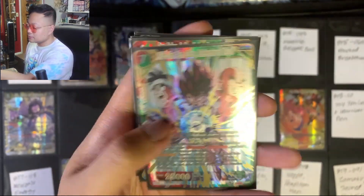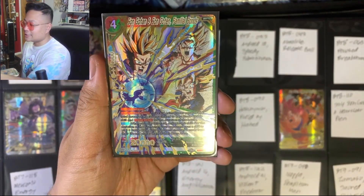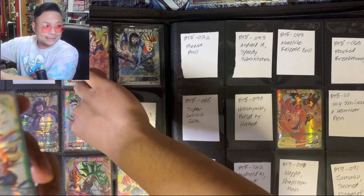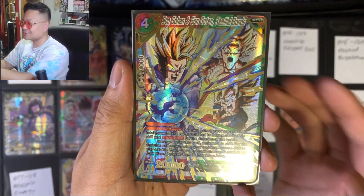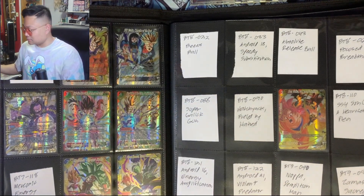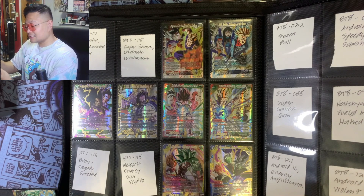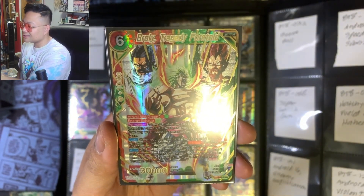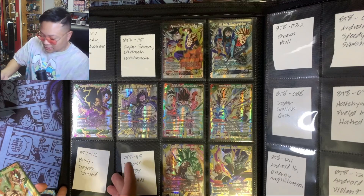If you guys are deciding to pick these up, go to TCGPlayer — I got most of them there. Surprisingly they're pretty affordable considering how much the booster box is for Assault of the Saiyans, which is pretty expensive. We got the next one — Son Gohan and Son Goten Familial Bonds — pretty cool as well. Sorry if you guys are hearing background noise; it's a Memorial Day weekend so people are celebrating outside. And next up is probably one of my favorites for Assault of the Saiyans — we got Broly Tragedy Foretold, one of the pricier SPRs of that set. Glad to finally have it.